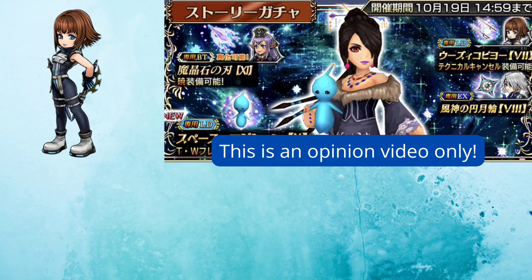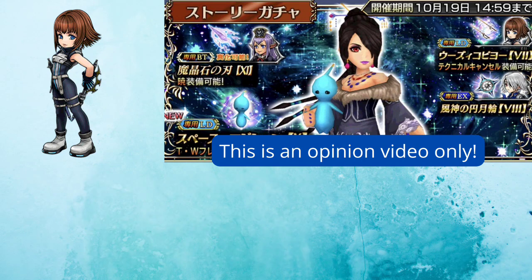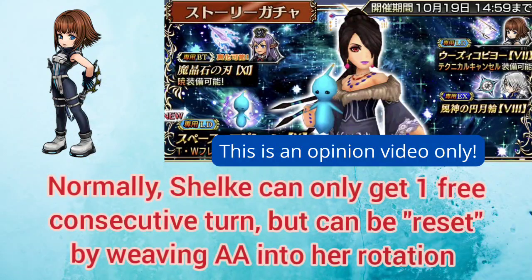Her LD gives her the ability to reset her entire status to quest start time. This includes completely resetting her S1 and S2 skill counts, dispelling all debuffs on herself, and filling her EX gauge to full. This is on top of also dispelling all enemies' buffs on LD use. Because she gets an instant turn after every turn she takes, you can weave in her additional ability use — which are already naturally instant turns themselves — to give her multiple consecutive turns throughout the run.